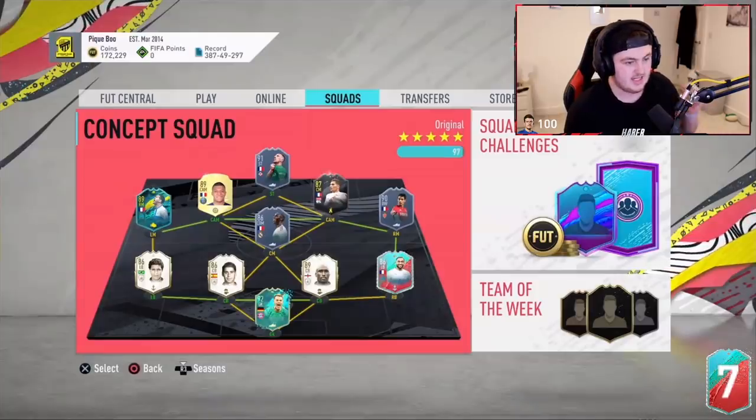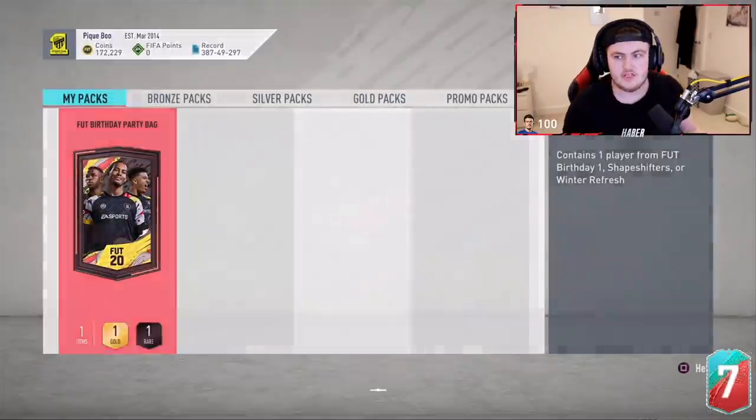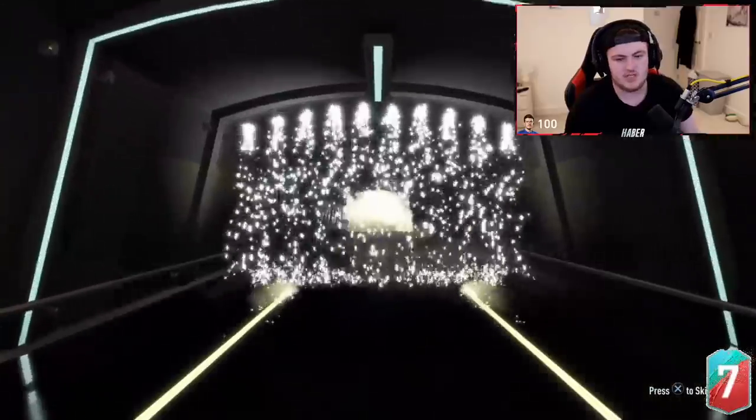I'm pretty sure this is pack number 30 — I can't believe we've done 30 so far. I think these are the three ones: either Ribéry, Mendy, or Ben Yedda. I forgot about Ribéry and Mendy. Fingers crossed we can get one of those. If it's a Shapeshifter, there's actually some really good shapeshifters — Ribéry, Mendy, Ben Yedda. And of course, it's a Winter Refresh. But at least Zlatan. Brazilian striker at least.